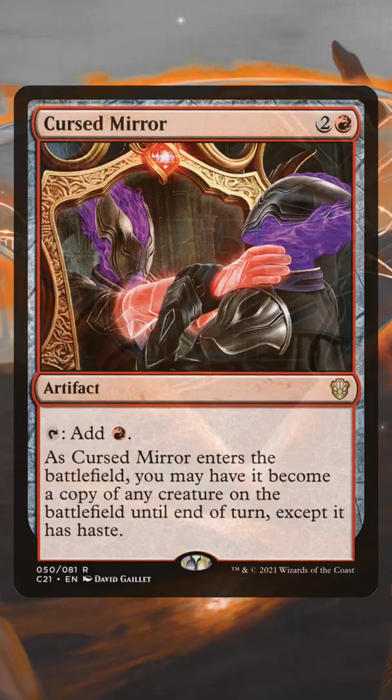When you start getting into three-cost rocks, you're looking for good abilities as well, like perfect mana from Chromatic Lantern. And I'm legally required by Jake to tell you that Thran Dynamo exists.